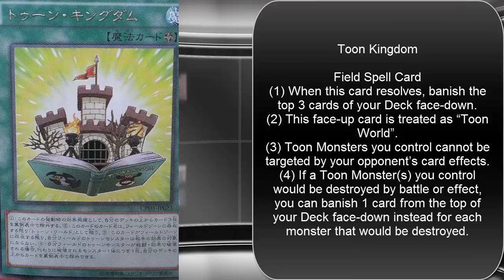It's a field spell for toons, so it works just like Toon World without having to deal with the life point cost thing. Toon World was pretty easy to destroy, so we needed something better. Toons needed either another Toon World that was a little better, or some kind of searcher for Toon World. Being a field spell, you can also use Terraforming to search it, which helps because without Toon World, toons are nothing. It can also protect toons by banishing cards from the top of your deck face-down, so you don't even know what you banished.